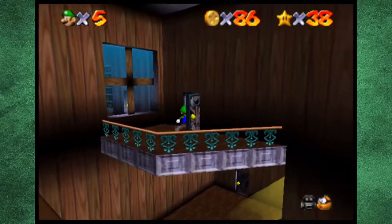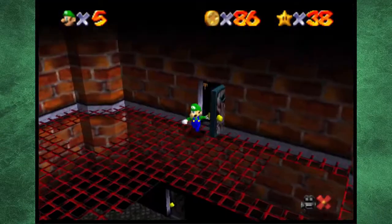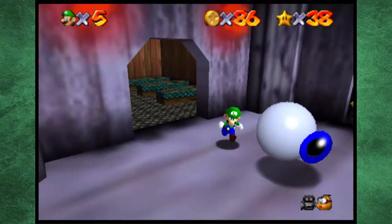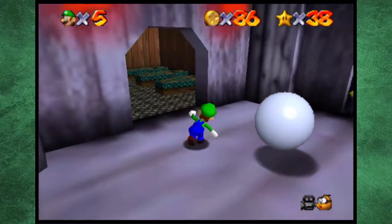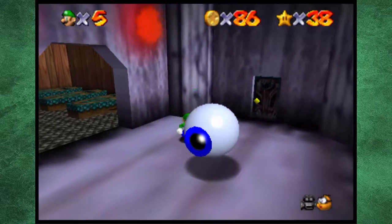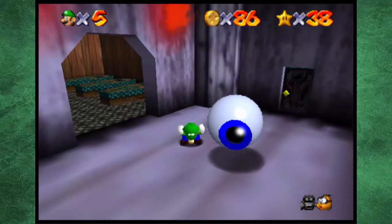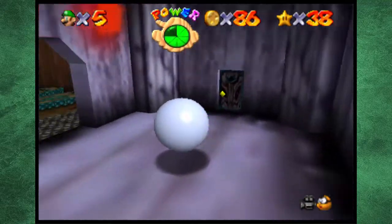I believe this is the other side of the library so we don't need that. Okay we were just here — what am I doing? This might be like the end of the episode actually. Here's another room — we haven't been here yet. Come on buddy, I know you want me. Hey, I'm green Mario — can you like look at me? Thanks.